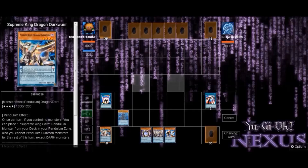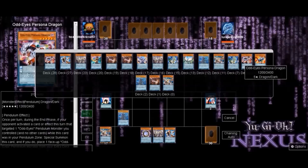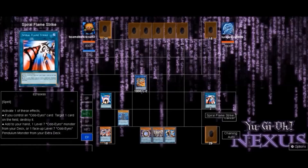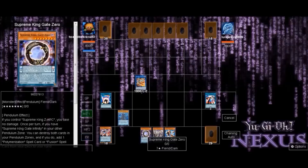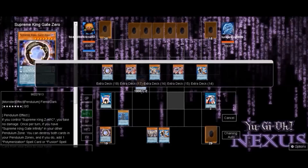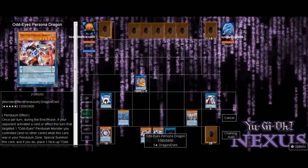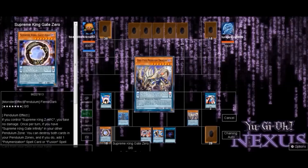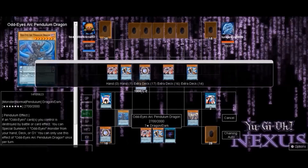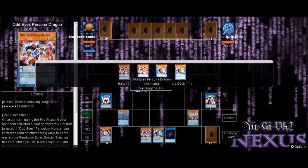We get two pendulum monsters on the field, which is what we want — we want to get Electrum out there as fast as possible. That's very essential for the deck because you're not going to open perfect every game, but if you can, you can style on your opponent. We get Electrum on the field, activate its effect to kick another one into the extra deck, activate a low scale, pop with Electrum's effect, get a Persona back to hand, get that free draw, and start setting up our board for the big pendulum summon.